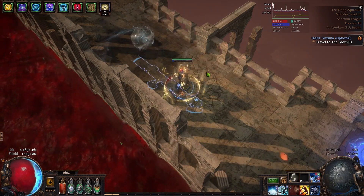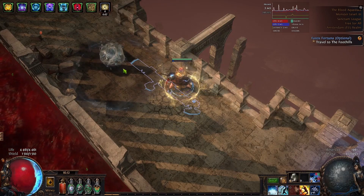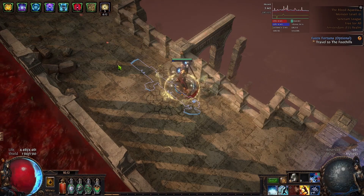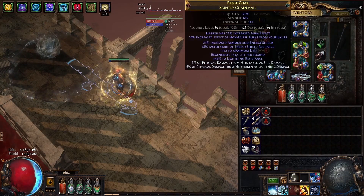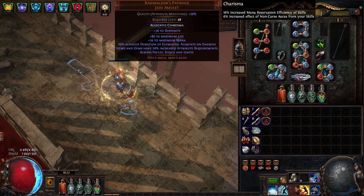Let's talk about how we freeze the Hydrosphere, which is the main thing that you want to do in this build. There are basically two ways that the Hydrosphere can be frozen. The first one, you can freeze it itself. And for that, to guarantee freeze every single time, we use Rakshkaldor's Patience, which is a reworked amulet in 3.19.